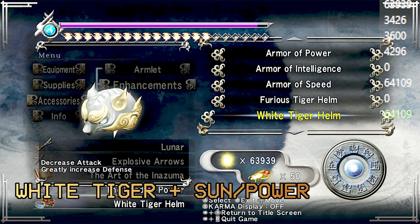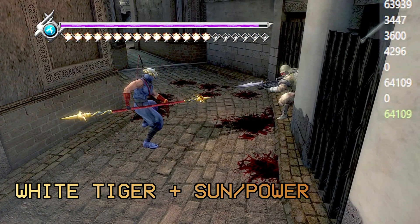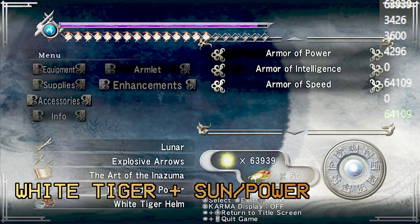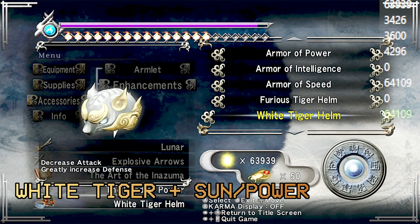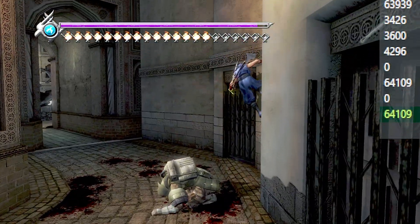That's 30%. So there literally is no disadvantage — there is no reason not to stack enhancements and armlets when they affect the same parameter. Now we're going to do the True Dragon Sword with no buffs and test out the Flying Swallow.